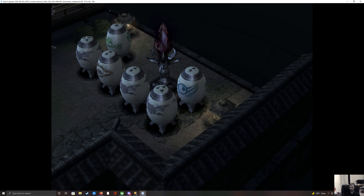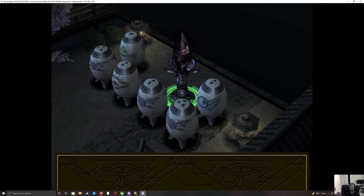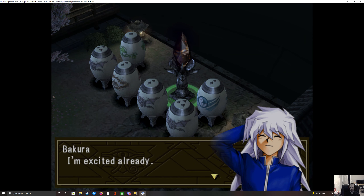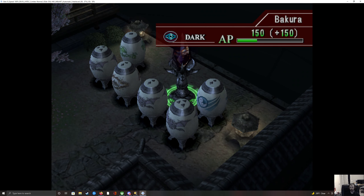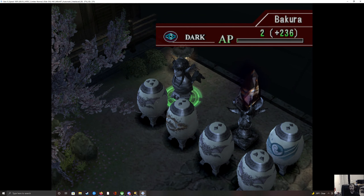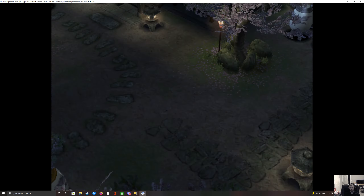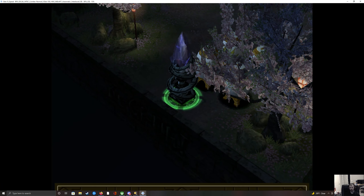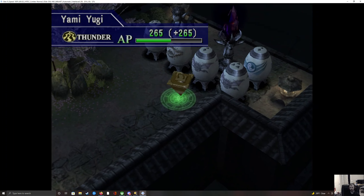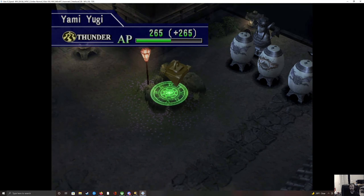If I remember correctly, he has Winged Dragon Guardian of the Fortress No. 2 — I'm excited already! — Queen of Autumn Leaves, two Karibo, a Larvis. I don't remember the third Dark... unless it's two Karibo? Yeah, it's two Karibo. Faral Imp and two Karibo.